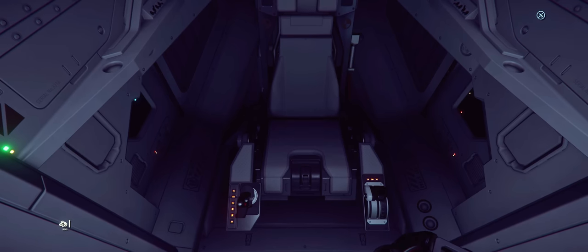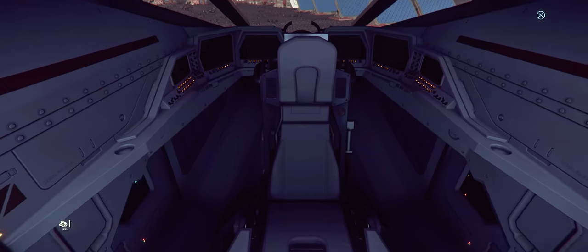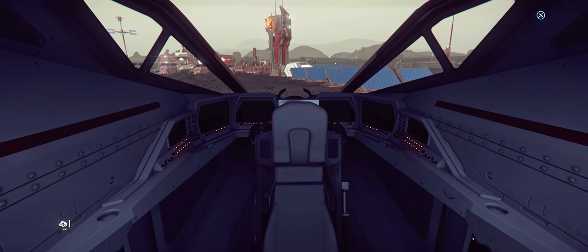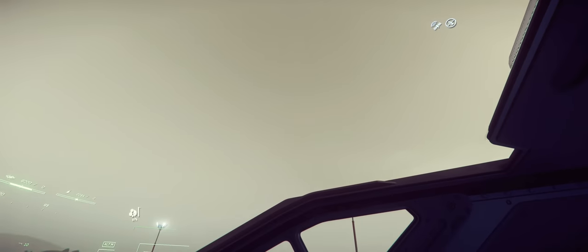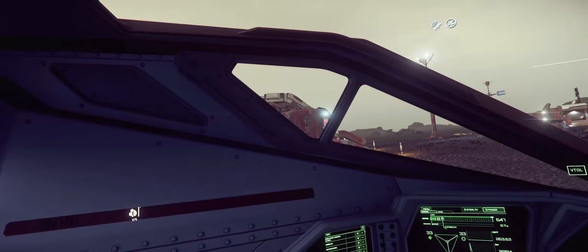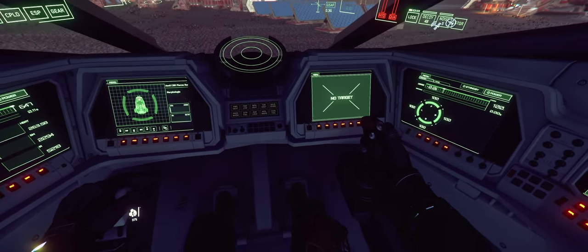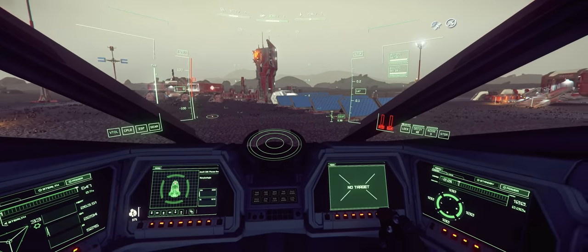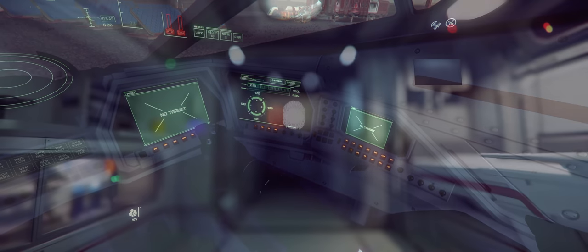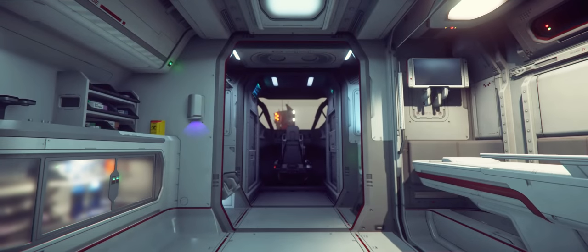Finally, the flight deck is virtually identical to that of the base Pisces, with the exception of the interior color scheme, which is mostly white. Like the original, it has good visibility and a bunch of multifunction displays for you to customize as needed. On the whole, for the interior, I find its layout to be really fantastic. It fits quite a lot of functionality into such a tiny hull, showing off just how good CIG is getting at crafting ship interiors that take full advantage of available space.